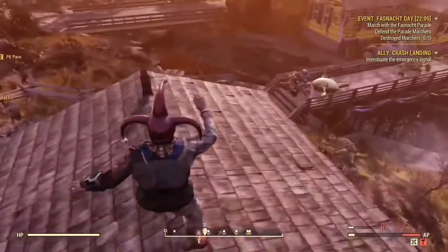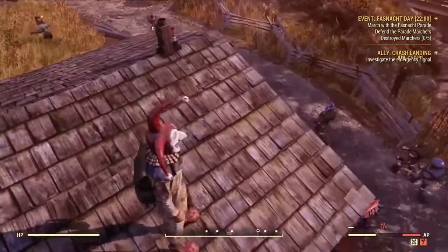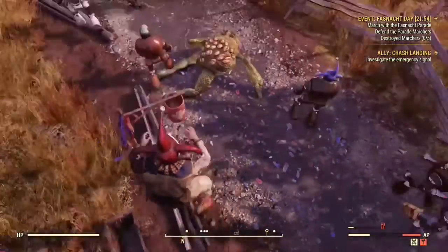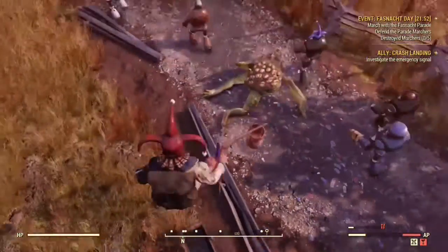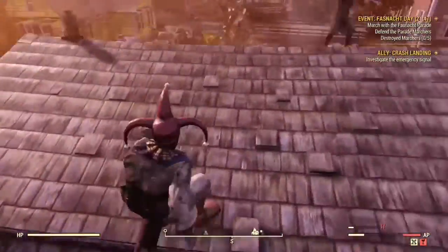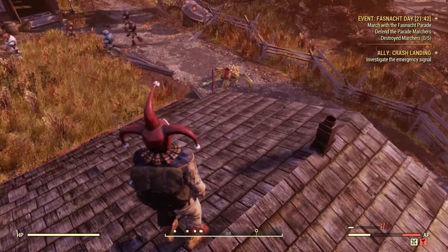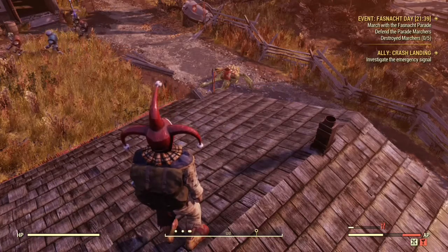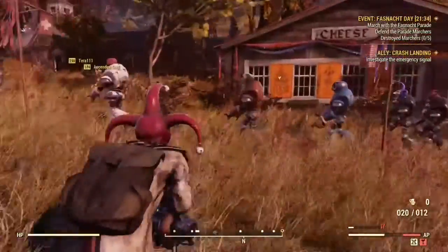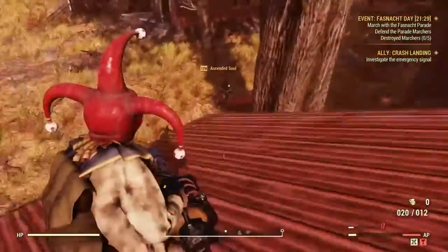You can see all the marchers are coming, and when they get up a little ways, a bunch of super mutants spawn. I don't really like this area because they also spawn suiciders, and the suiciders will just run up and explode. It gets kind of annoying — right about here you gotta watch them because they come from behind the buildings.